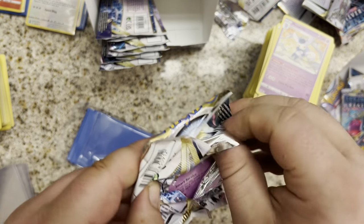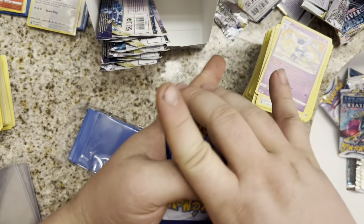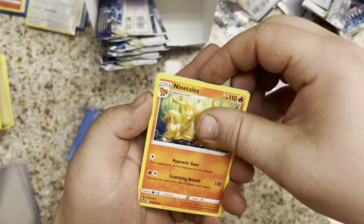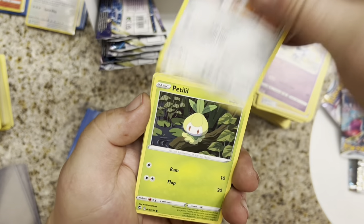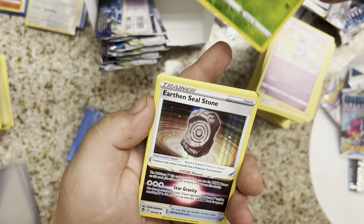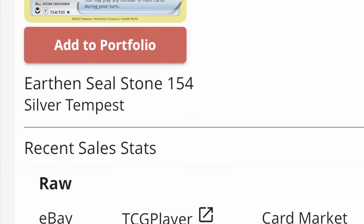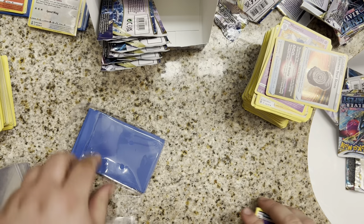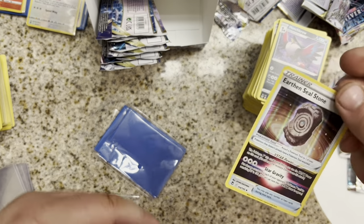Regidrago again — I think this is our last Regidrago. Code card is out. Fire again — I'm telling you, we've got a lot of Fire cards. Paunchy Crow, Ninetales, Leafy Camo Poncho, Indeedee, Baltoy, Sunkern, Klink, Petalil, Spinarak Reverse, and an Earthen Seal Stone. V-Star Trainer card. These were worth a decent amount when they first came out — I checked the other day and they're like 30 something cents.